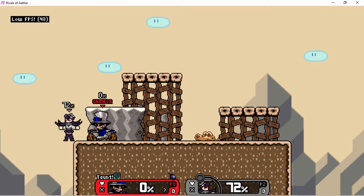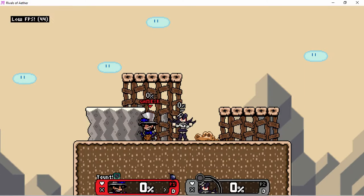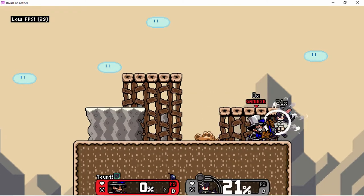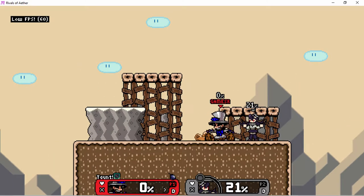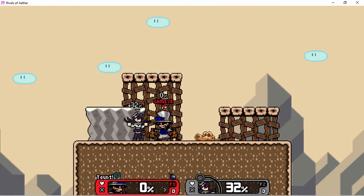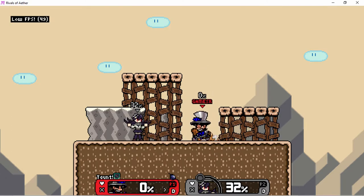Now the smash attacks. Forward smash is a bat covered in spikes — easily her best smash attack. Down smash is whipping out the ukulele and rocking out; the longer you hold the charge, the longer the range. Up smash is a boxing glove out of the hat. And that's it — there's no neutral smash attack, since min min is one of the few with air smash attacks.